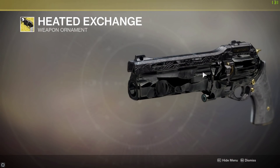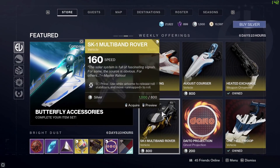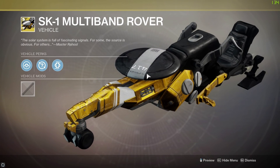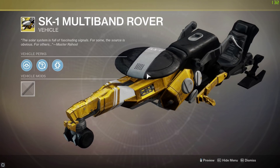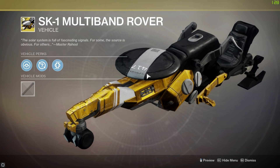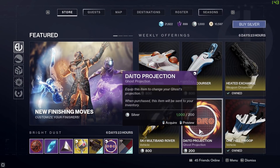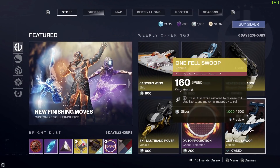Then there's the Heated Exchange weapon ornament for the Last Word — even though the poor thing has been nerfed into the ground, unless you're on a controller, in which case it's quite good apparently. Then there is the SK1 Multiband Rover exotic sparrow with a rotating disc — for anyone who didn't want a rotating disc on their sparrow, tough, because here it is available for 800 silver. Then we've got some ghost projections in the daily section.